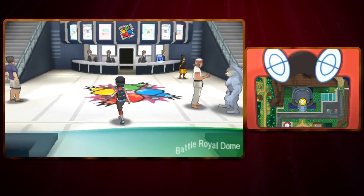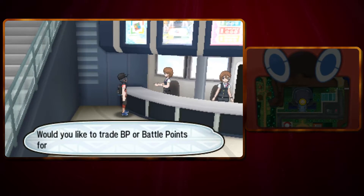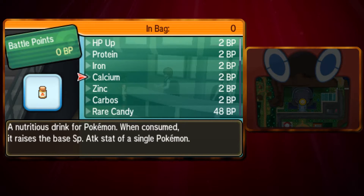Calcium can be bought for two battle points, so after you've gotten those, you just want to head inside here and run over to this lady. I want to scroll down to the calcium here, and there you go.